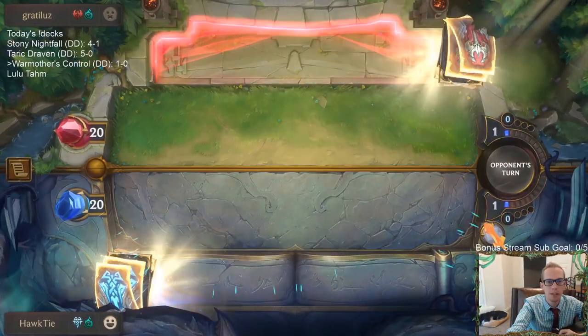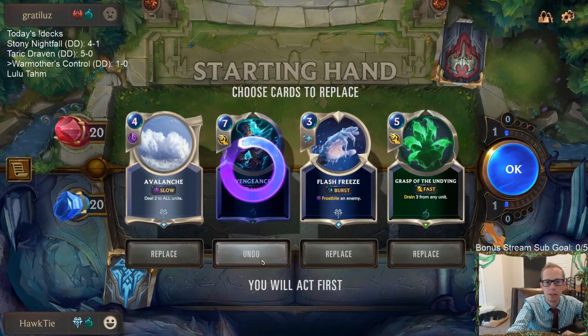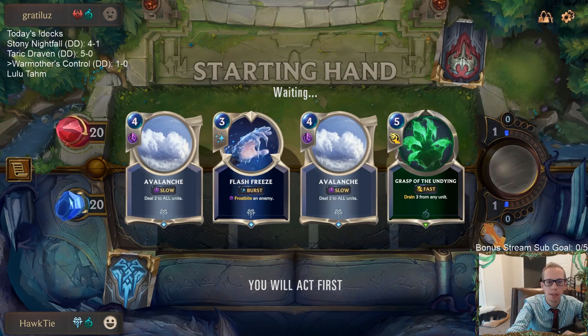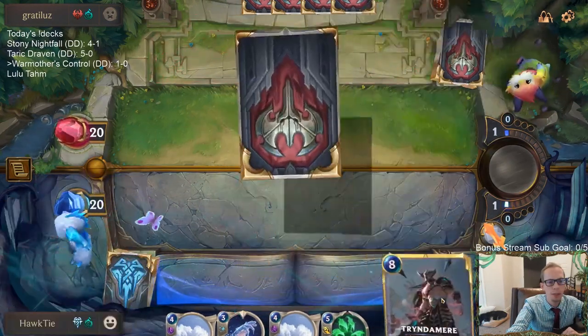Playing against some spooky Spiders now. Definitely like seeing the Avalanche. I think I'll mulligan the Flash Freeze for Withering Whale, Vile Feast, or another Avalanche — we'll take that.